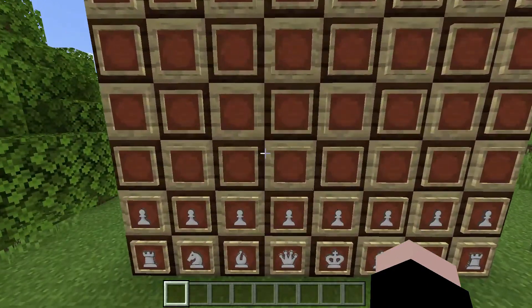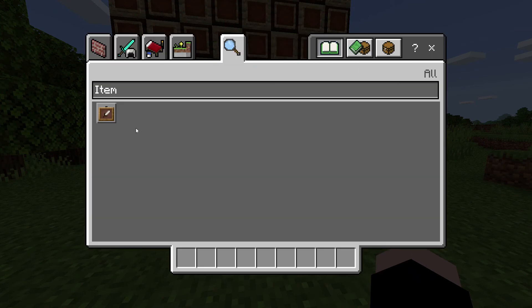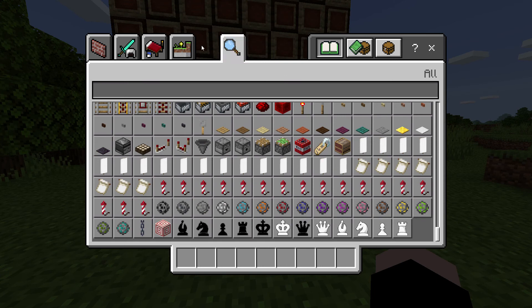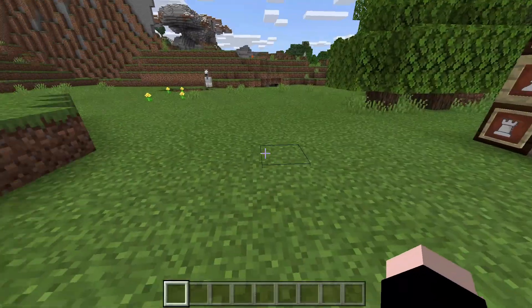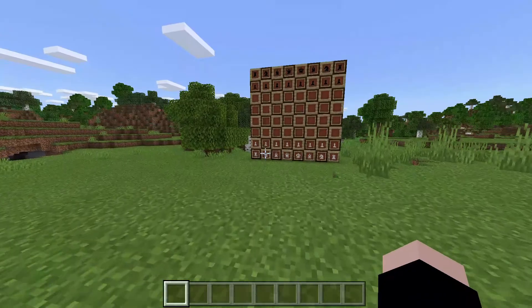So yeah, now you can get your own chess pieces, as you can see right here. You can find them at the bottom of the search menu, or as to nature, and find all these chess pieces. I don't know if there's a natural way to get chess pieces, but you can play chess if you want to.